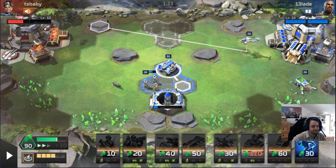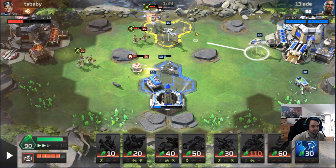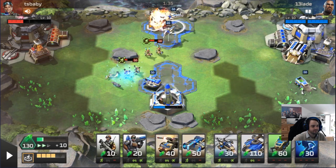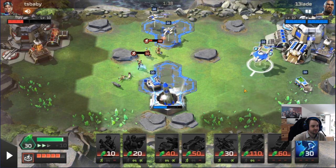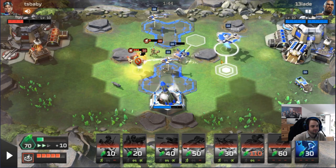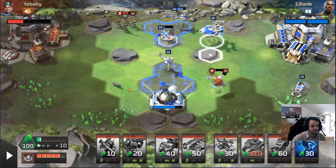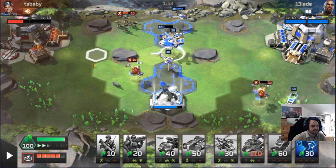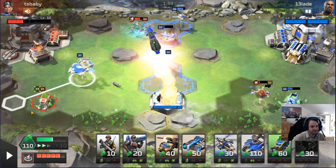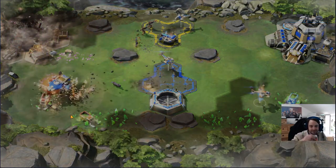Grab a Talon to kill his Orca. We'll let the Shatterer kill the turret — it has okay base damage against structures — then it'll kill the Shocks as well. We'll make an Orca Bomber because he's going to have tech soon and I want to be ready for it. We lose the Shatterer — feels good man. I don't want to drop the bombs until his tech unit arrives. And there you go — we are victorious.